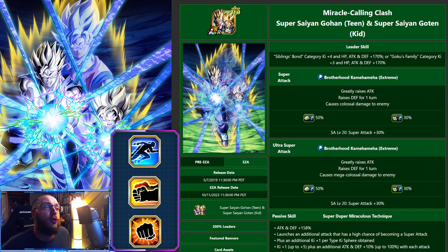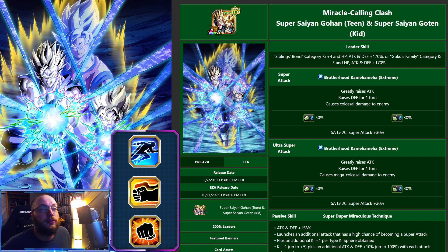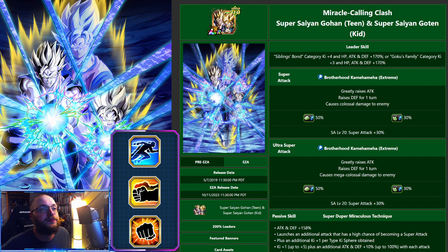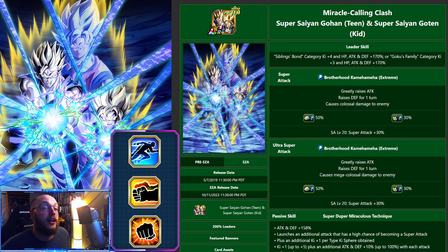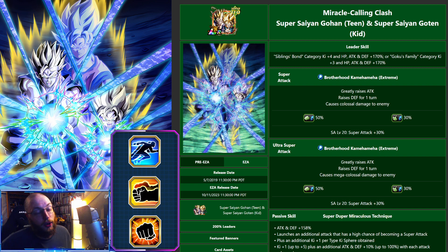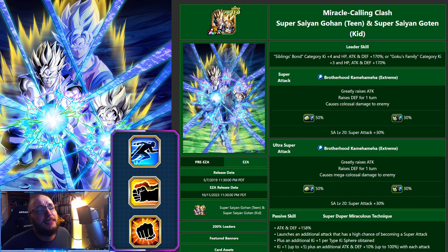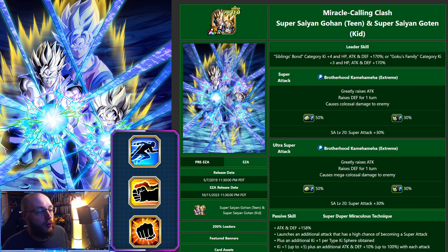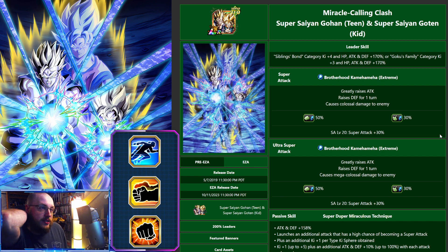The only annoying thing I honestly hate about them is that their Super Attack for 12 Ki and 18 Ki are both Greatly Raise Attack and then Raise Defense for one turn. So you get no real benefit other than the higher damage modifier from the 18 Ki. It's going to give you the same defensive buff no matter what, and that's the part we care about — the defense buff — in today's meta.